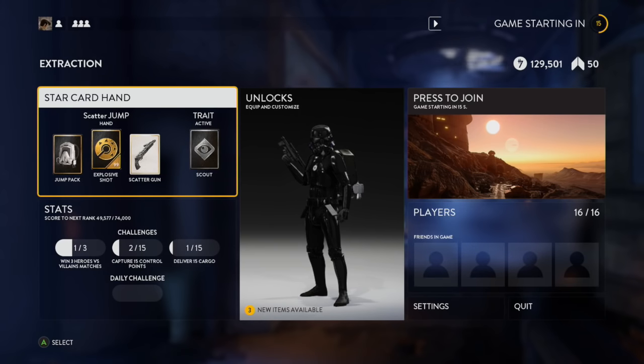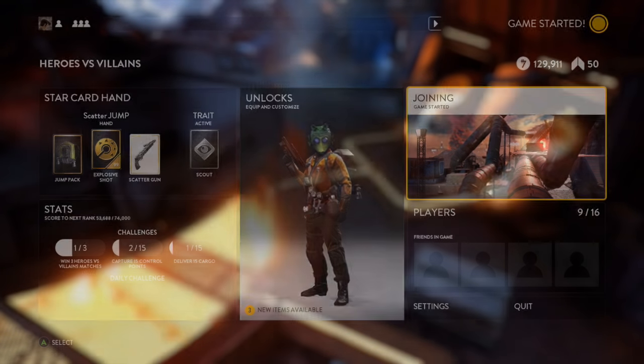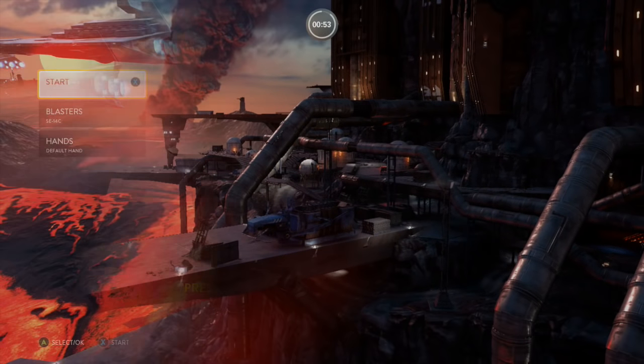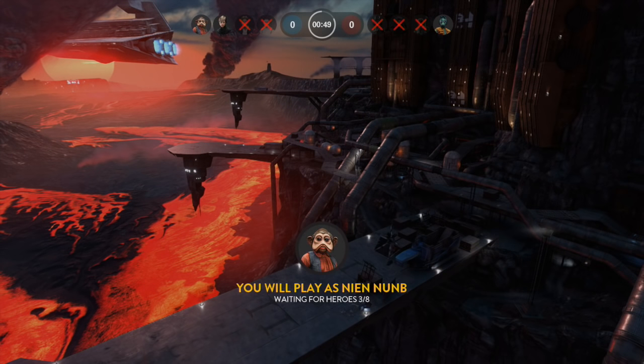Here's the Heroes vs. Villains footage now, and like I said, you're going to see a bunch of Nyanyab. Let's get back to reading off these patch notes for you guys. Last additional functionality change: they updated the game credits list. Let's move on to weapon and Star Card changes.